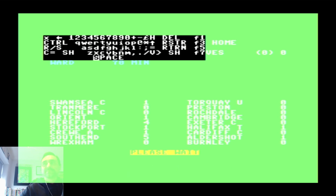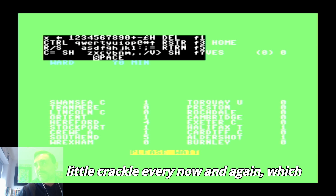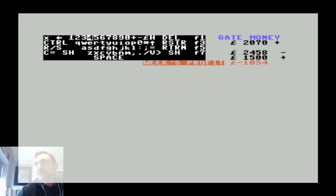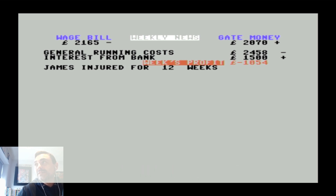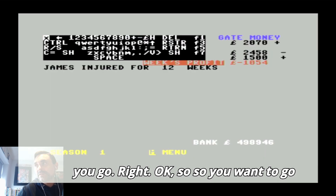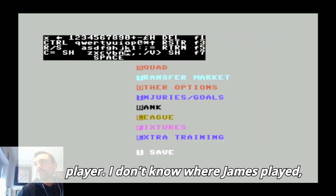Southend five, Aldershot one. I don't know why I've got my earphones in - there are no sound effects whatsoever, just a little crackle every now and again. Assuming this will take us to some kind of league table, calculating behind the scenes. James is injured for 12 weeks - that's a massive blow. Season one: weeks profit minus 1054, running cost 2458 with interest. We must have a loan.